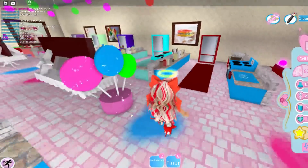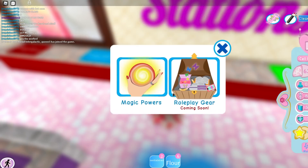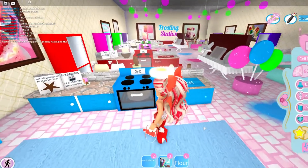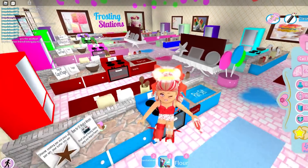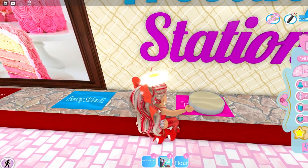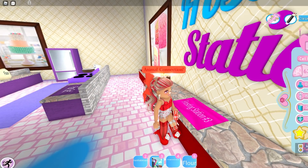Then you have to frost it at the frosting station using your magical powers. I have to use the animal element magical powers — animal connection. Let's go get this! I was panicking because I was at the eating area when it started. Okay, there we go — and then place it on here and use that. Pick it up — I got the badge! I got it!